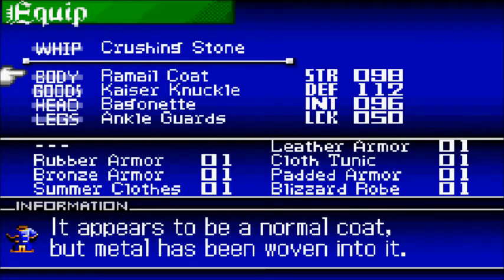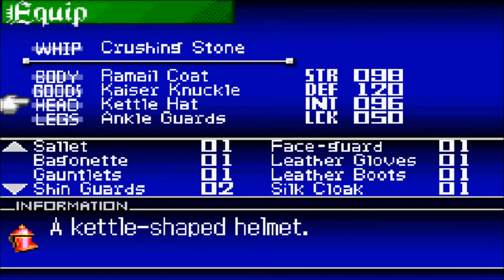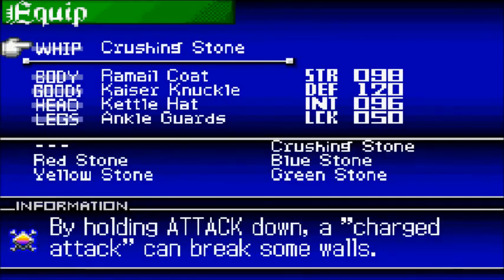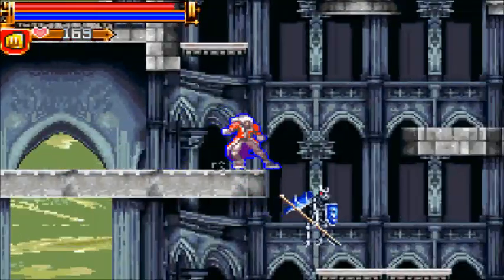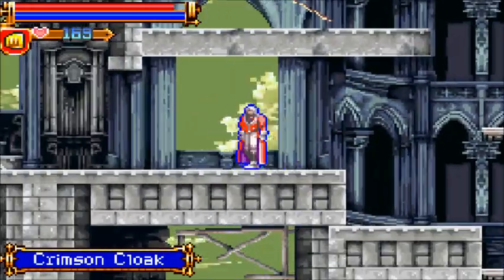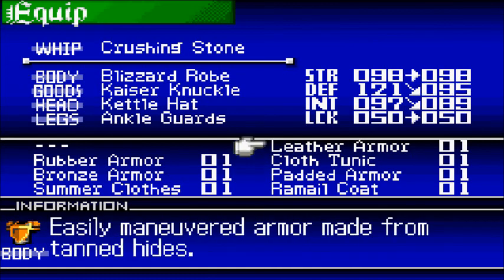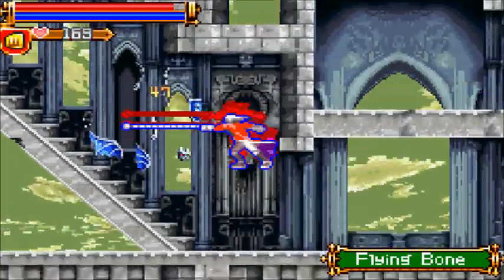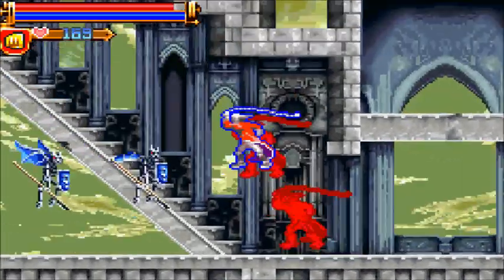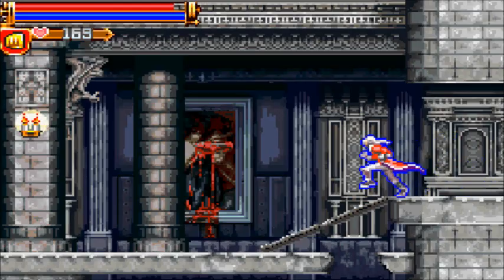Blizzard robe. Did I lose that helmet? No, I didn't. It takes me up another couple points, so that's good. Now we've got another cloak — Crimson Cloak. Well, that's a bunch of good equipment right off. Oh, look at that — that's cool too. The red shadow instead of the blue shadow — I'm liking that.